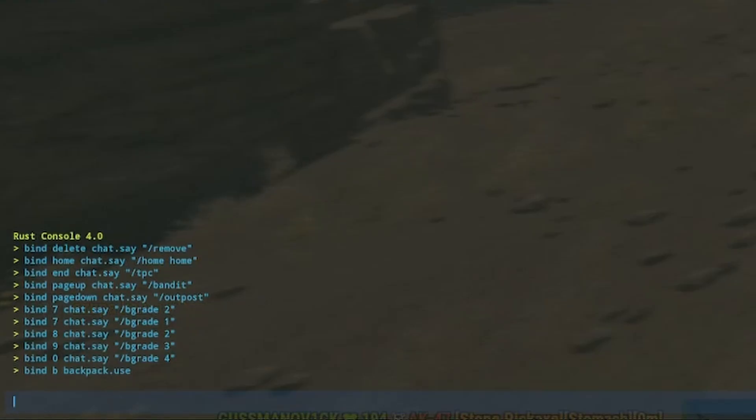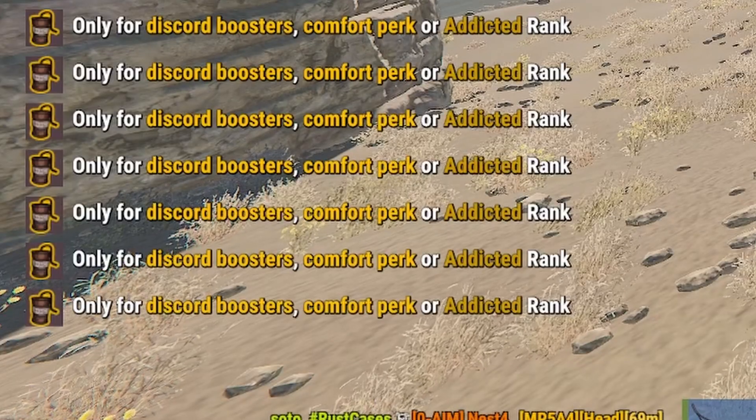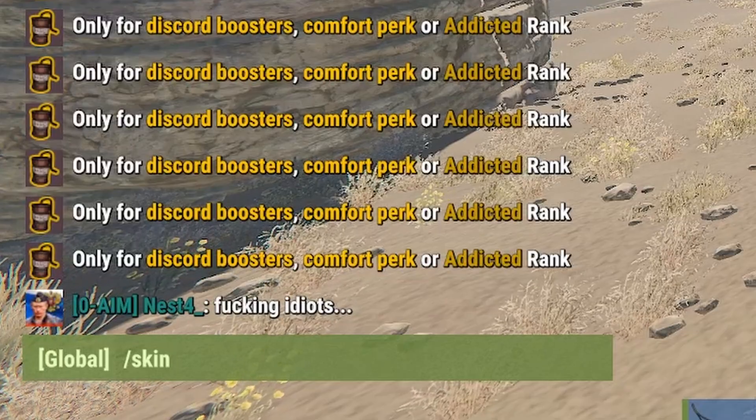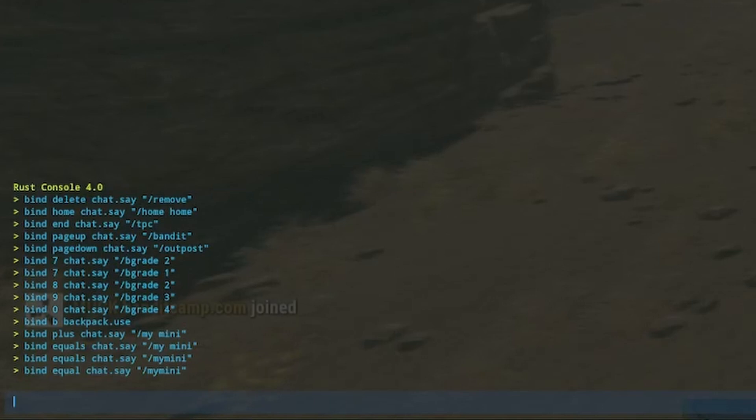On some servers — including pay-to-win servers — you have something like /mymini, which spawns a mini copter. To bind that to the equals key: bind equals chat.say "/mymini". Now whenever you press equals you can spawn a mini. For skin box — a very useful thing if you haven't got money for skins — you open it, place the item in, and a list of available skins appears. To bind it to P: bind p chat.say "/skinbox". Now pressing P opens skin box automatically.